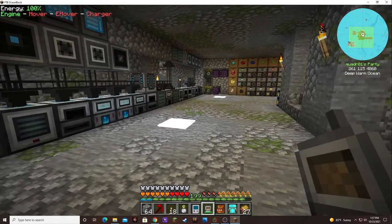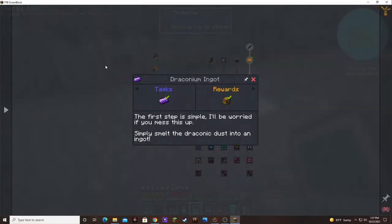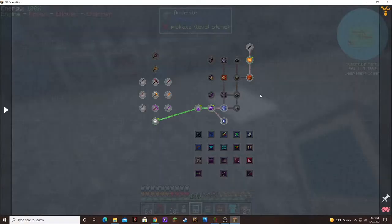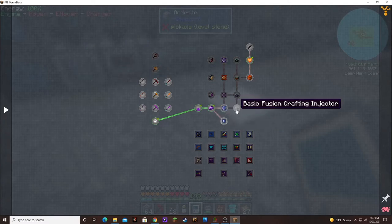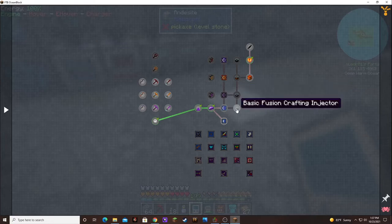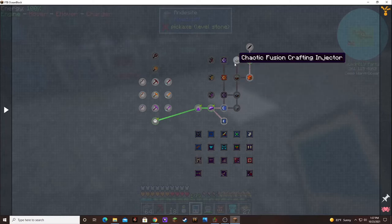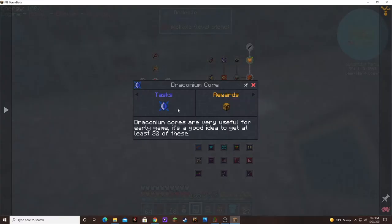We're still doing good for our reactor, it's still doing all right. So what is the next one? What's modularity, baby, or draconium cores? Here's the basic fusion crafting - this is the crafting line. So I guess we need this draconium core - we can definitely do that.